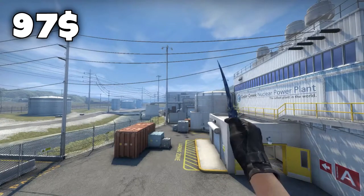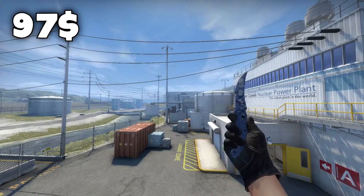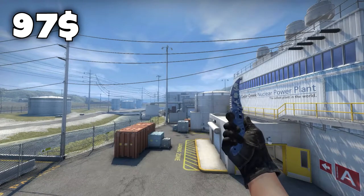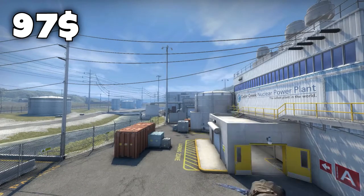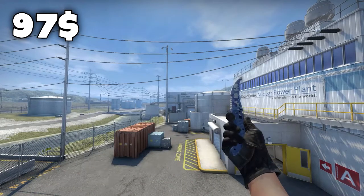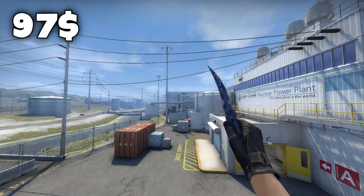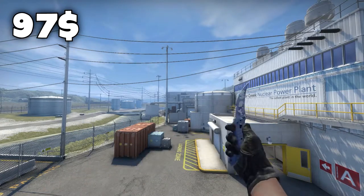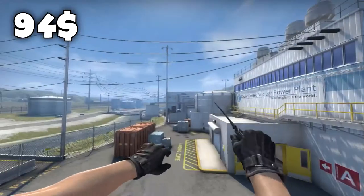The third place for the $100 knife goes to the Flip knife Brightwater in factory new condition. I didn't know this was possible, but this thing is only $79. This Flip knife Brightwater in factory new condition is very different from what anyone else has because I haven't actually seen anyone use this in a game. If you have this one you're very unique — it's a new knife from a new collection, so it's different from anything else.